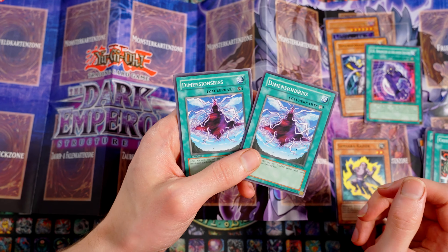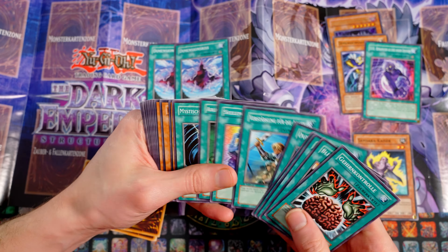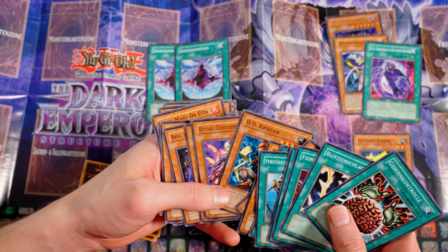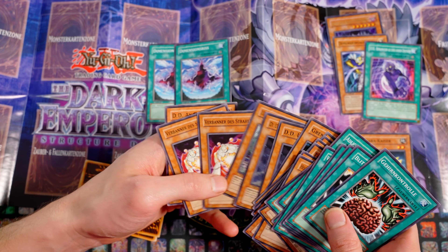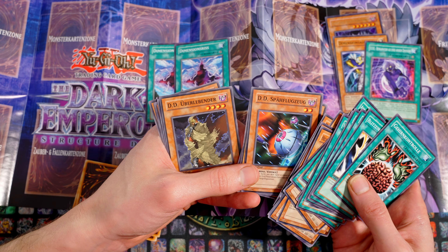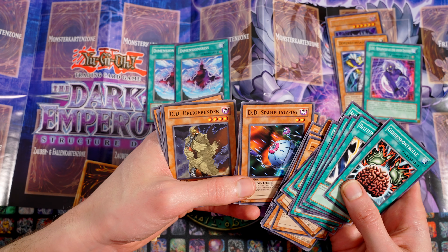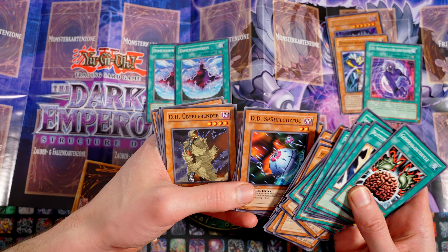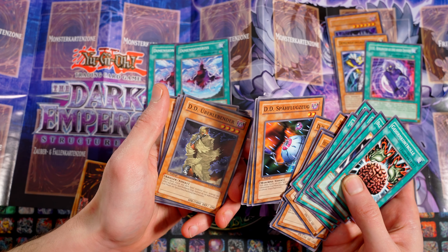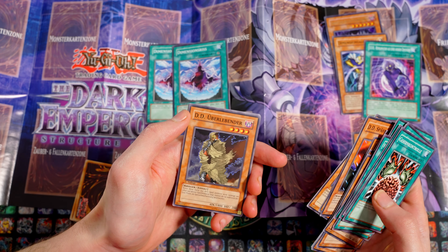Dimensionsriss ist auch zweimal drin – das war die Taktik. Man hat versucht, Dimensionsriss rauszubekommen oder gleich Makrokosmos. Und dann mit Karten wie dem DD Überlebenden, weil er gute Stats hat, oder dem Spähflugzeug – wenn die verbannt werden, kommen die immer wieder jeden Turn zurück, sodass man immer wieder Tributmaterial hat. Man hat auch den Vorteil durch Dimensionsriss und vor allem Makrokosmos, dass man dem Gegner quasi direkt eine Anti-Karte hinlegt, womit der sich abfinden muss, weil sein Friedhof quasi ausgeschaltet wird. Dem eigenen Deck tut das nicht weh, und so konnte man sehr schnell Advantage generieren.